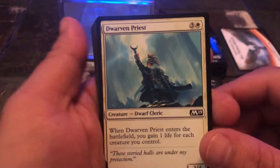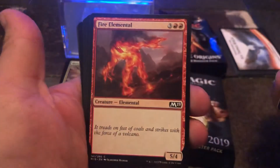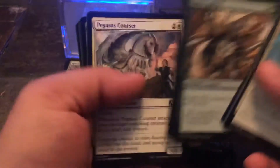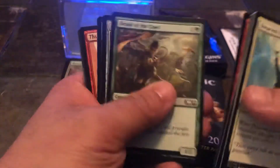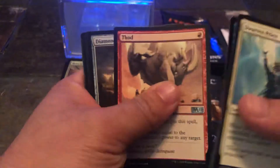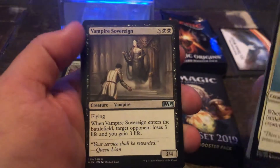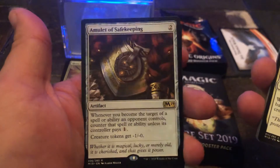You can't trust these cards! Let's see what we got. We got a Dwarven Priest, Dwindle, Fire Elemental, a Giant Spider, Pegasus Courser, a Smelt, Druid of the Cowl, Sky Scanner, Sky Scanner, a Snapping Drake — very nice — Thud, Diamond Mare, Vampire Sovereign, and an Amulet of Safekeeping — there is our rare, very nice.